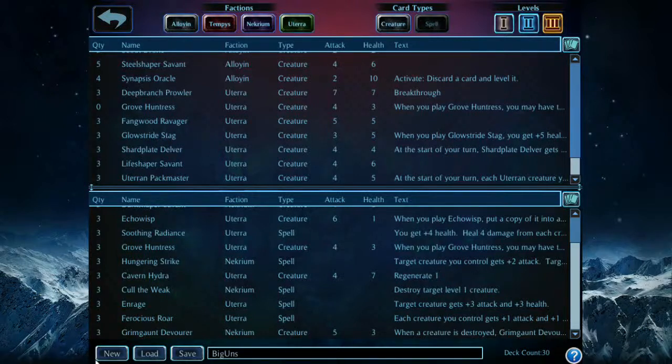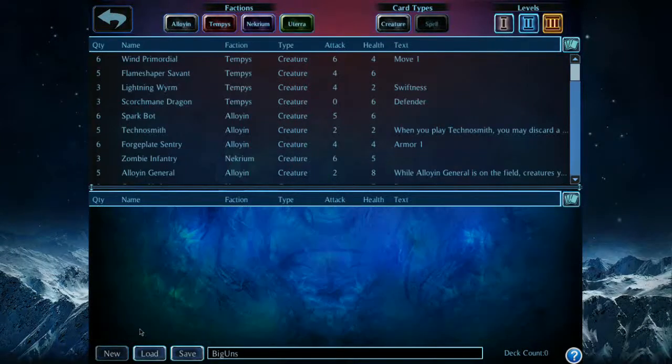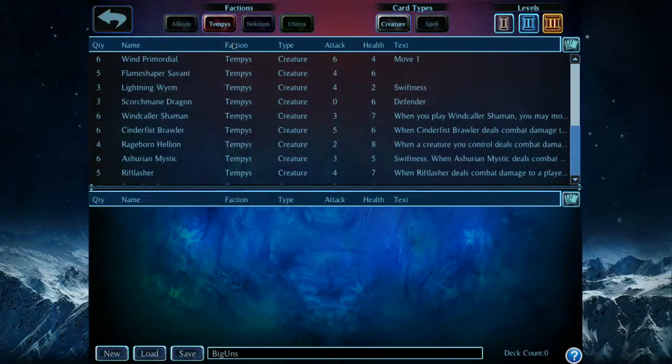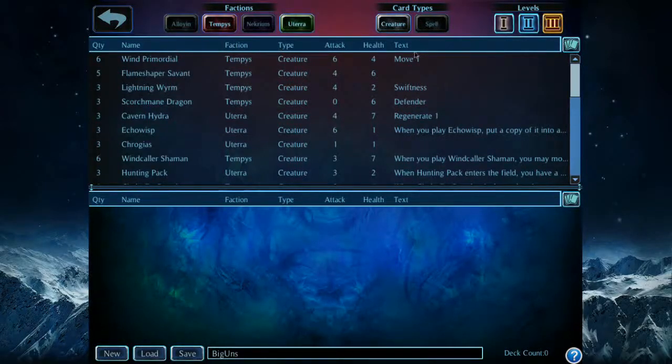This is the deck building interface. If we were to start a new deck, we'll clear out the bottom frame, and all we'll do is start double clicking things. I want to build a Tempest-Uterra deck, so I'll look at creatures. Give me three Wind Primordials. You're only allowed three copies of any one card. If you try to put in more and try to save it, the deck builder is going to stop you. You also need a minimum of 30 cards in your deck, and there's a little indicator down here that shows you your deck count.